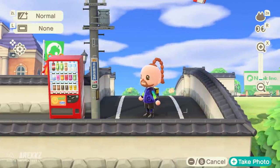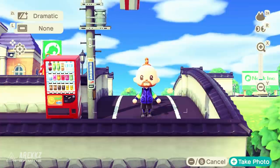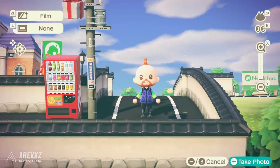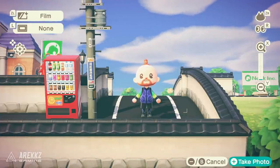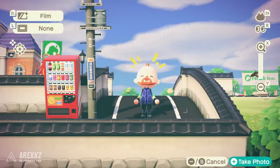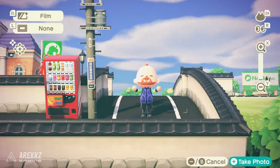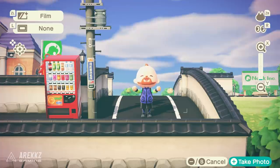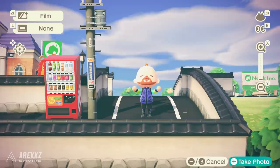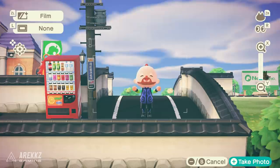Anyway, that's it for the time being - a quick look at some of the custom designs I've been using in my village to create different looks and feels. Credit for all of those goes to the creators; I'll link their respective Reddit posts or tweets down below. Definitely go show them some love, check out their creator codes, download the designs, and start making your island look awesome. Let me know in the comments if you've seen other great designs I should check out.